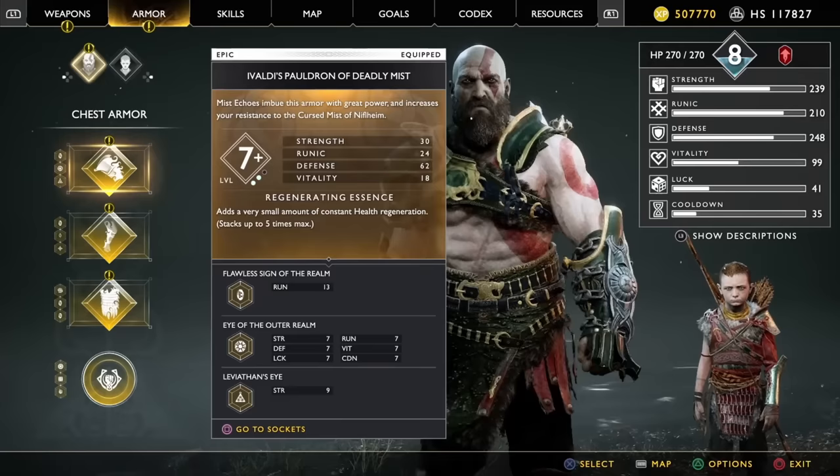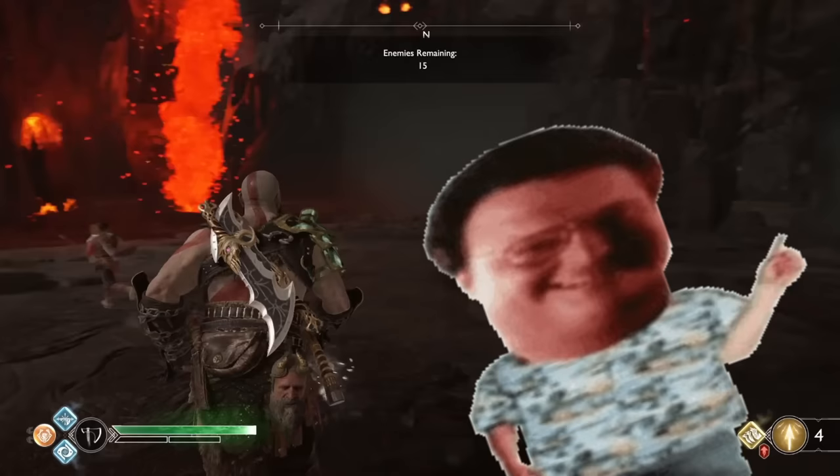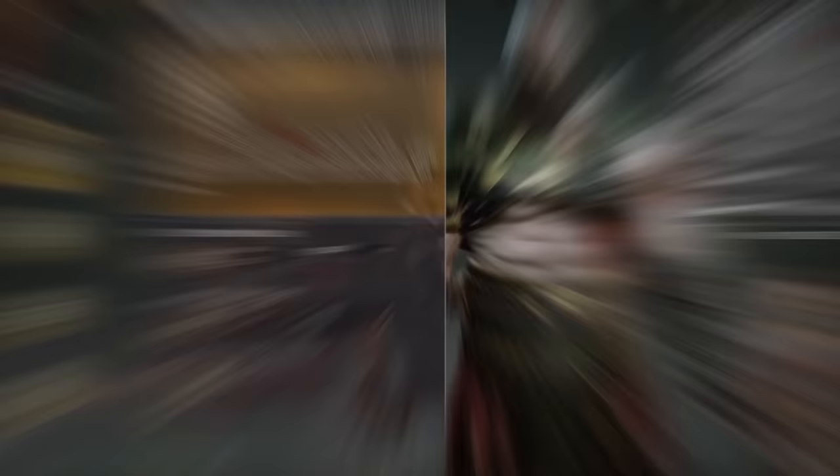At number five is God of War's upgraded Shattered Gauntlet of Ages. In its standard form, the Shattered Gauntlet of Ages isn't really a lot to write home about — it's really not that good. However, with a few upgrades and specific enchantments, it becomes a real powerhouse. There are six possible enchantments you can slot into this thing, but you only need three, which is good because most of these things are pretty tough to get.